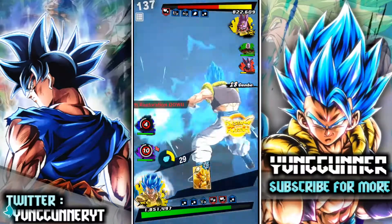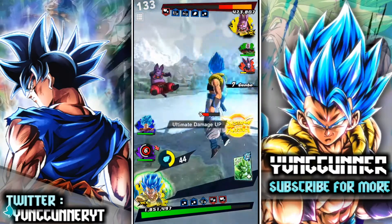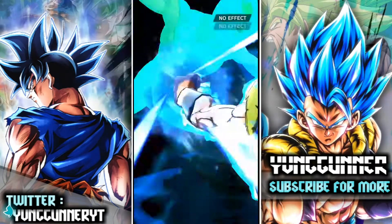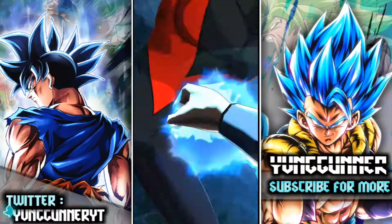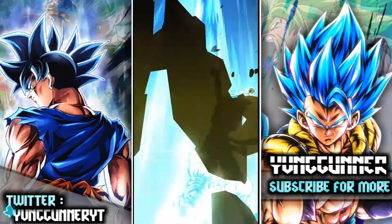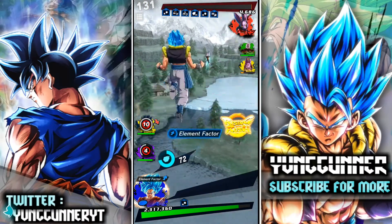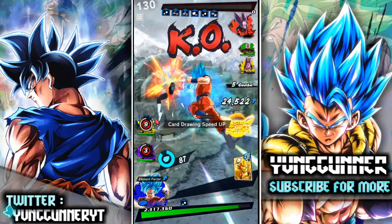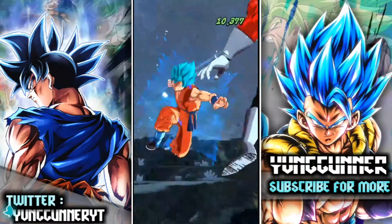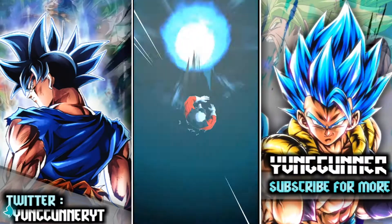Gogeta with the blue card — yeah, it's not bad damage. Got him there, going to use this ultimate. He could be dead — get out of here! Oh, it was close, off by 4000. He's dead now. Got him there. This is actually a pretty tough match, not going to lie.